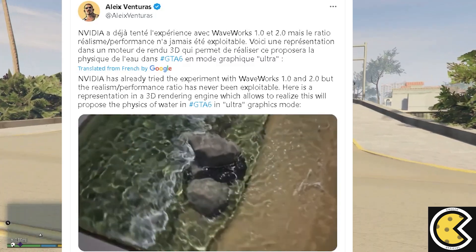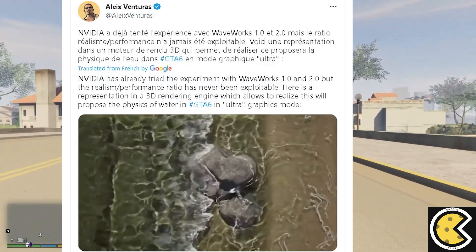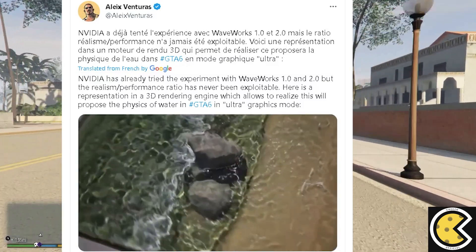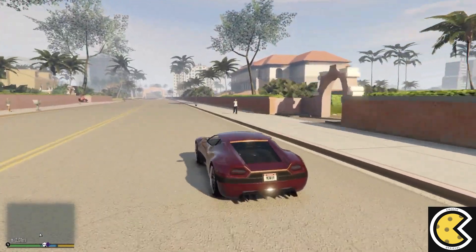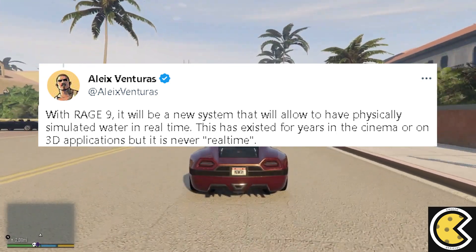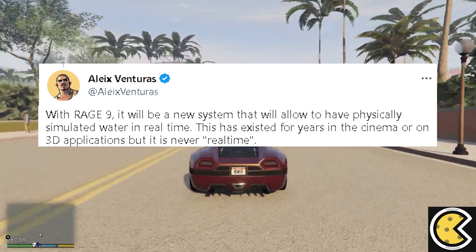On Twitter, Alex Venturis, who is the owner of Rockstar Max, states that Nvidia has already tried the experiment with Waveworks 1.0 and 2.0, but the realism-to-performance ratio has never been exploitable. What is exciting about the in-game water physics in Rage 9 is that there will be a new system allowing physically simulated water in real time — something that has existed for years in cinema and 3D applications but never in real time.